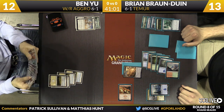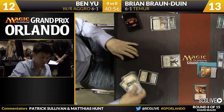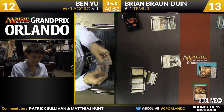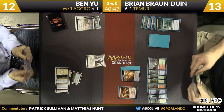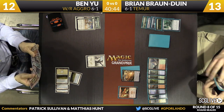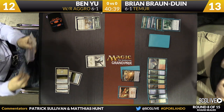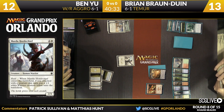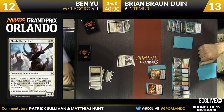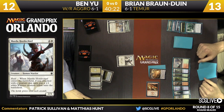Ben knowing about the Heartpiercer in Brian's hand really influences the way he's going to block going forward. He's not going to allow Brian to attack and leave himself with a two-toughness or less creature after combat if he can avoid it. Ben's behind the curve because of his land situation, and he's going to be inclined to block to mitigate the damage the Heartpiercer can do. He plays Mardu Horde Chief this turn — something that can't be Heartpierced. He still doesn't have red and has a full seven-card grip, including Arc Lightning in hand.